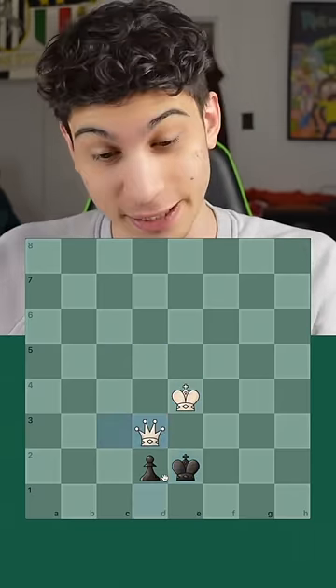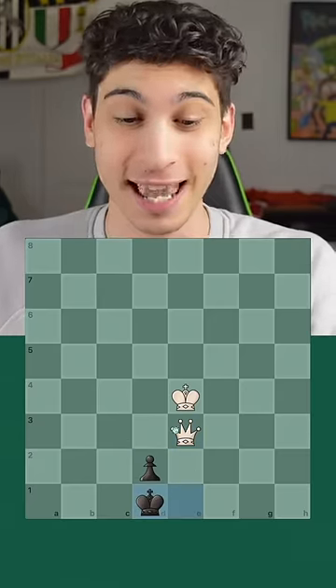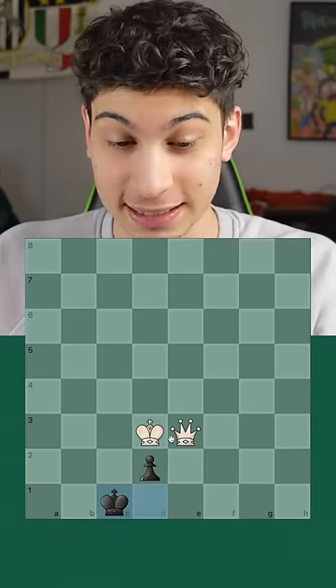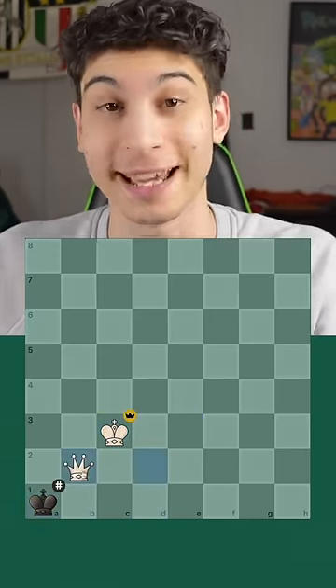The king goes to e2 and we play check, king e1, and now check, king d1, and king here. The king has advanced to the full spot, and now after king c1, queen takes, king b1, and king c3, it is mate on the next move.